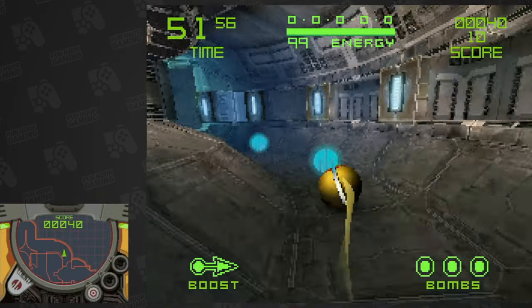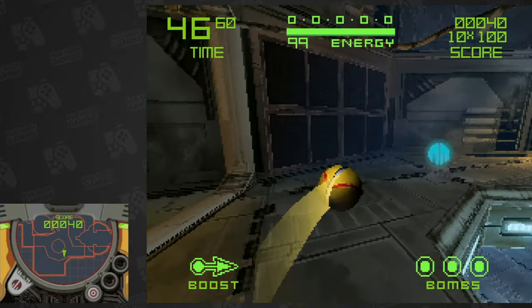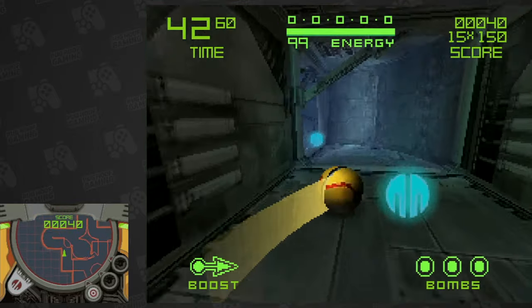Finally, Morph Ball is the briefest of courses, requiring the player to use the Morph Ball to race through a route denoted by blue spheres. The more of these spheres picked up without missing any, the better your score.